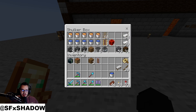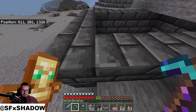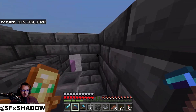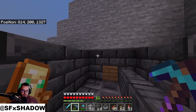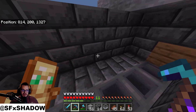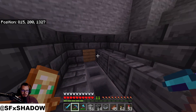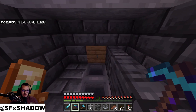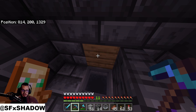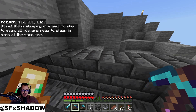Let's get started. Here we have our very simple cobblestone generator design. It is a five block wide by seven block deep box. On this side we're going to put down buckets of lava, on this side buckets of water — important to put down the water first. These hoppers are going to pick up the blocks that we break.